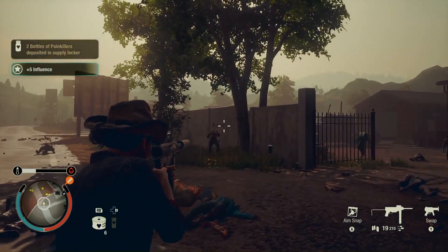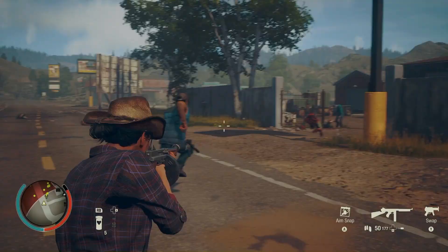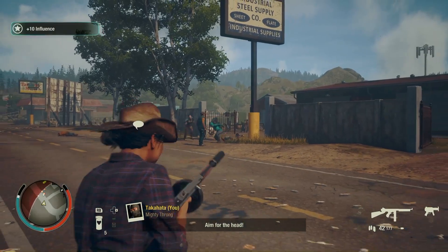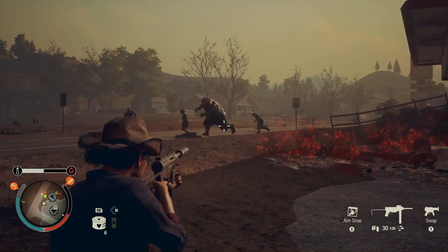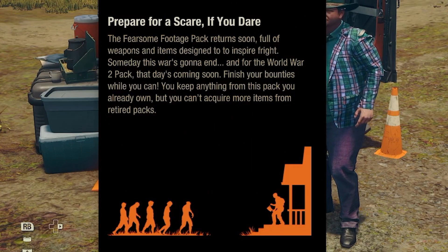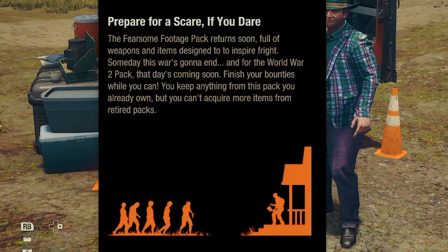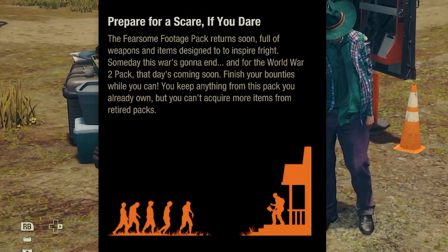A couple of honorable mentions, listed as part of the pack, are the Grease Gun and Gangland Strad. They're both .45 caliber and drop in the world, not part of the bounty vendor. Both are good pickups if you can get them. Coming next month is the Fearsome Footage Pack, so you'll get an opportunity to get all kinds of Halloween-type stuff. Thanks for watching and I'll catch you in the next one.